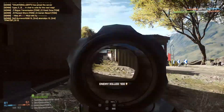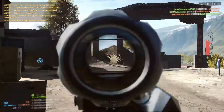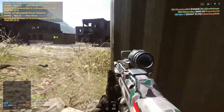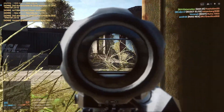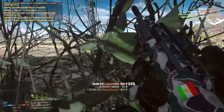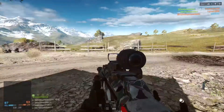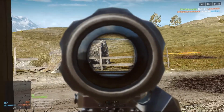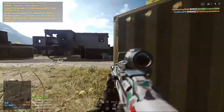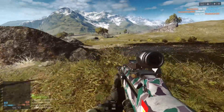Hello everyone, today we'll talk about the SAR21, one of the best assault rifles in the game. The very first thing we note when using the gun is its recoil — it has the lowest recoil in the game and is the most stable gun overall. Having low recoil is key in a game like Battlefield, making the SAR21 great for long range, against snipers, and for close range combat.